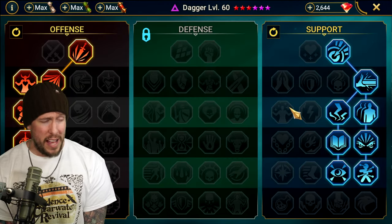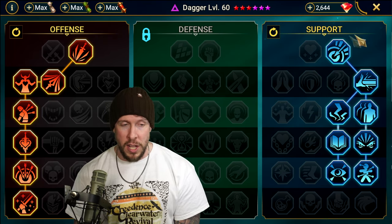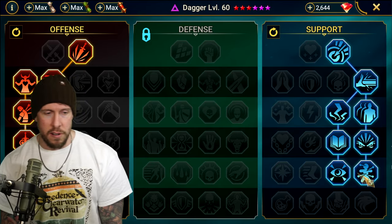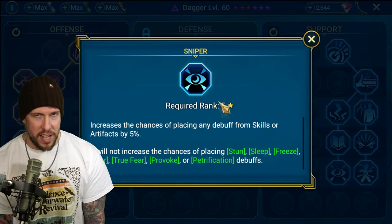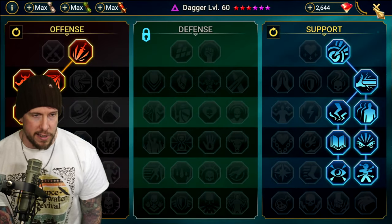Masteries. I haven't changed these masteries since the day I got Dagger, and I don't think there's any need to. I went right down the left-hand side, picked up War Master for some damage, and on the right-hand side I kind of hugged the right. Most importantly: War Master, Master Hexer, and Sniper. Sniper bumps it up to an 80% chance to land the decreased defense on the AoE, and Master Hexer extends the duration of both of the debuffs she brings in her kit.